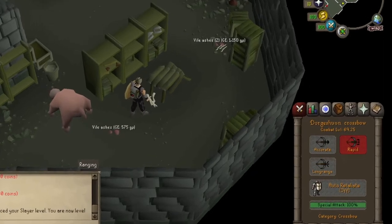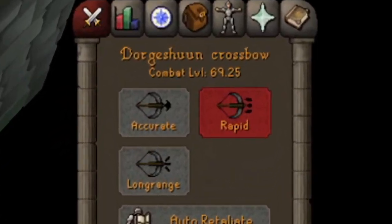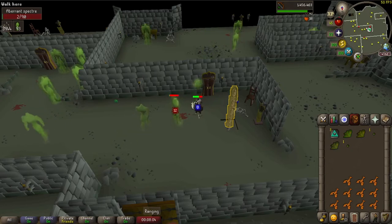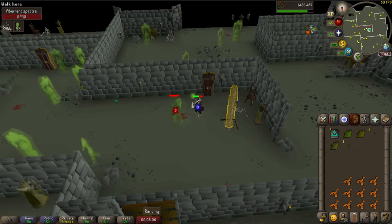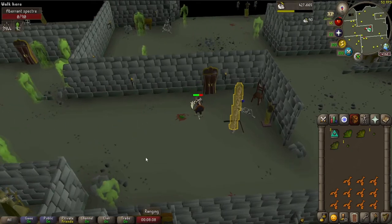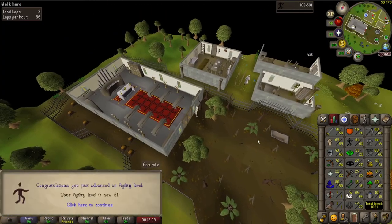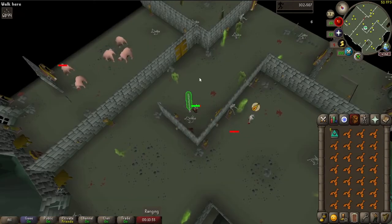I didn't record getting 40 defense, but we did get to combat level 69, which is nice. We're at the Aberrant Spectres now. Unfortunately right next to me is a chain shortcut, but I was one Agility level below it — that's 61 Agility. Now we can use that chain, which is pretty cool.